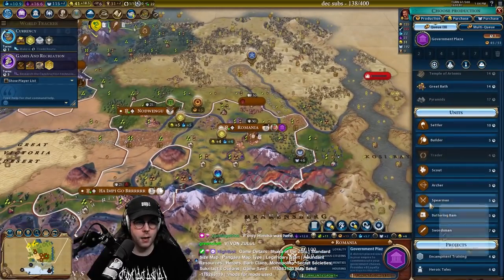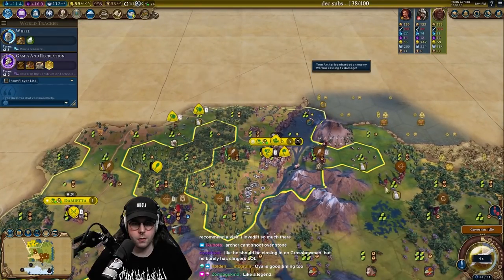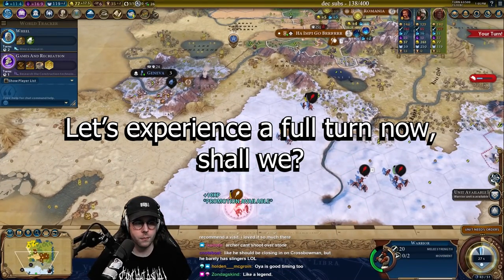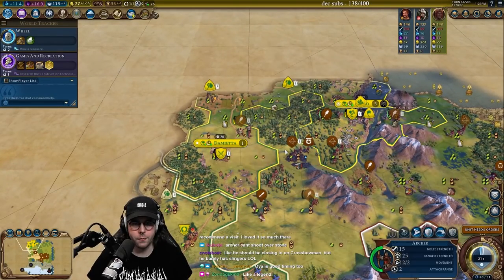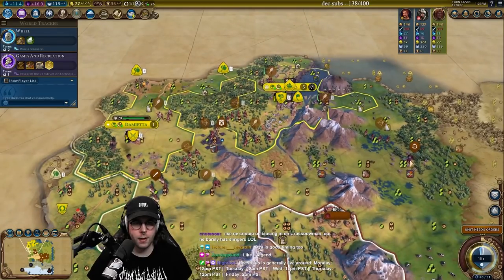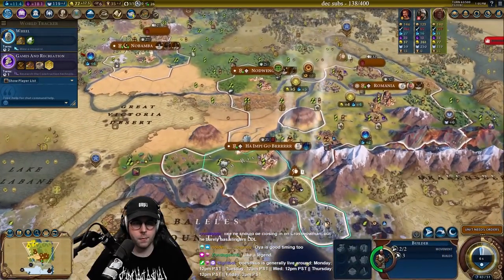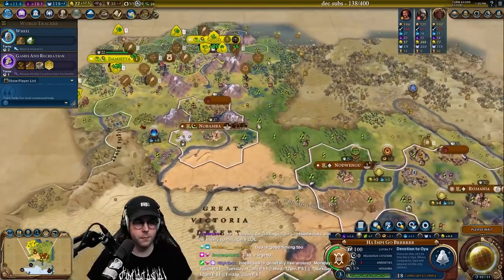I should probably start building some spearmen too. The archer can't shoot over the stone — you're correct. We can actually just attack this city. He has a galley in there — that's a little unfortunate. Go right here. Let's actually start working on Oya — into the campus. This is difficult, y'all. We're doing it, though.